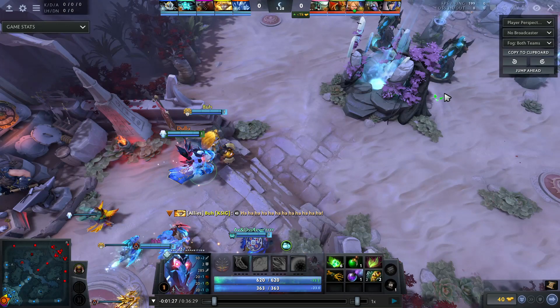Let's start with the items that Dubu has purchased. He has both wards — the sentry and the observer. He has two sets of tangos, a salve, fairy fire, smoke, and a branch.